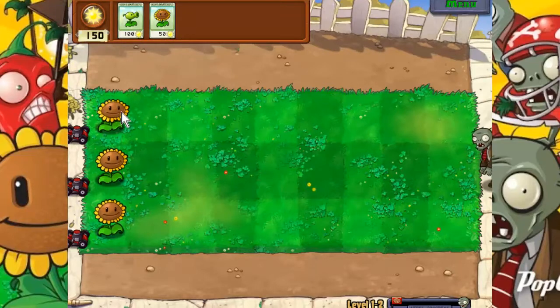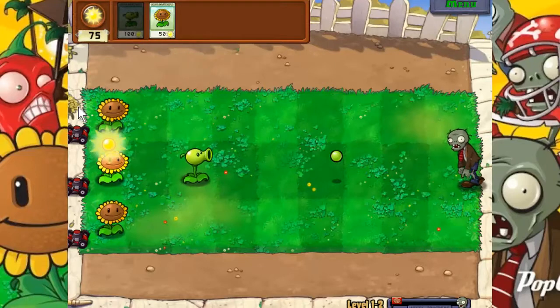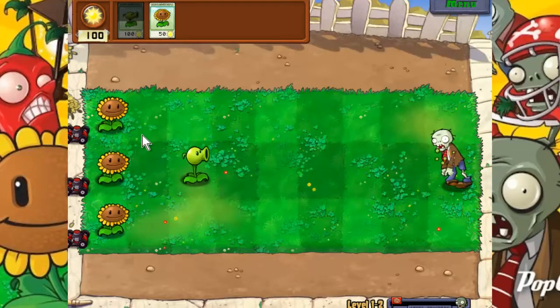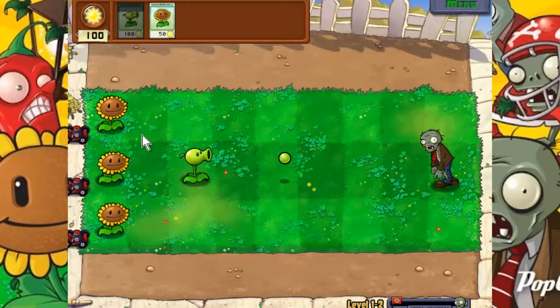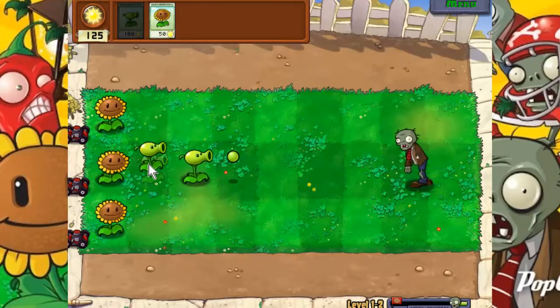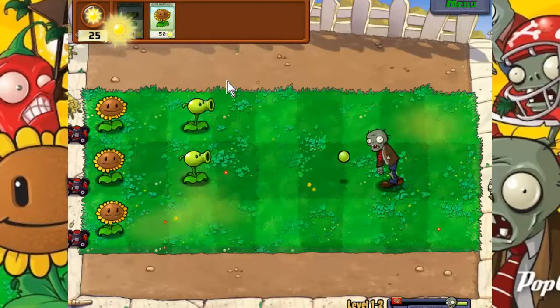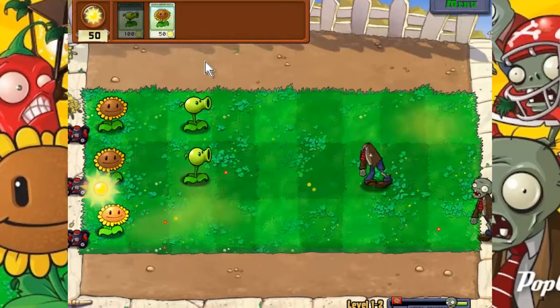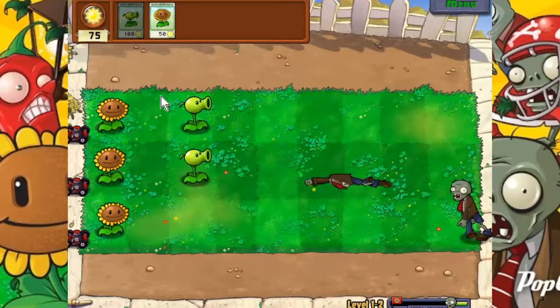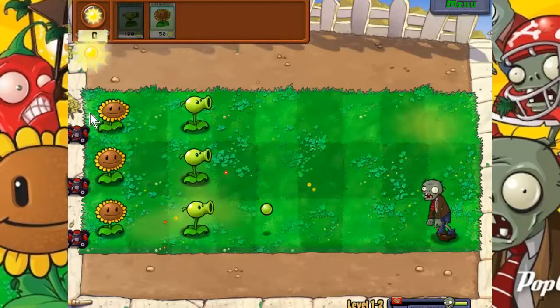I wanted to wait and see what row the zombie was going to come down first. So let's go ahead and pop that peashooter down. The further back I can put him, the longer he'll last. Once a zombie makes his way to a particular plant, they will eat it and destroy it. So you've got to make sure you're taking out the zombies before they're really getting to your plant supplies. We'll get another peashooter going on that row.